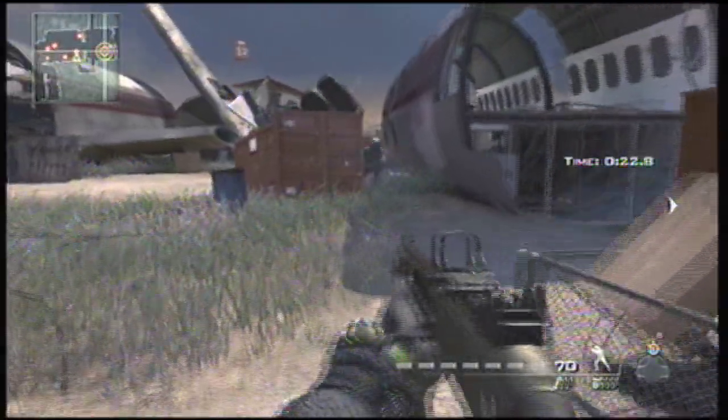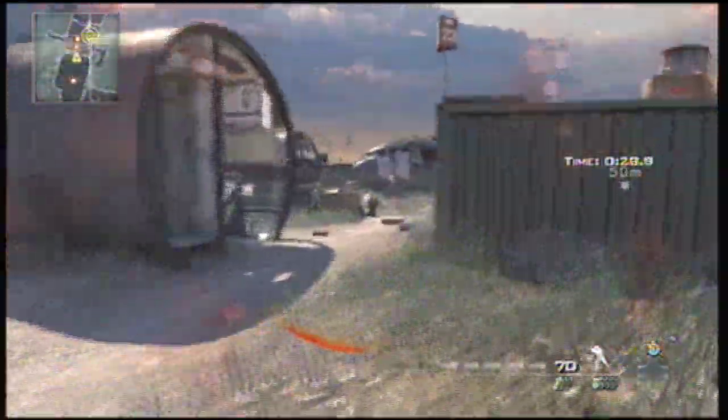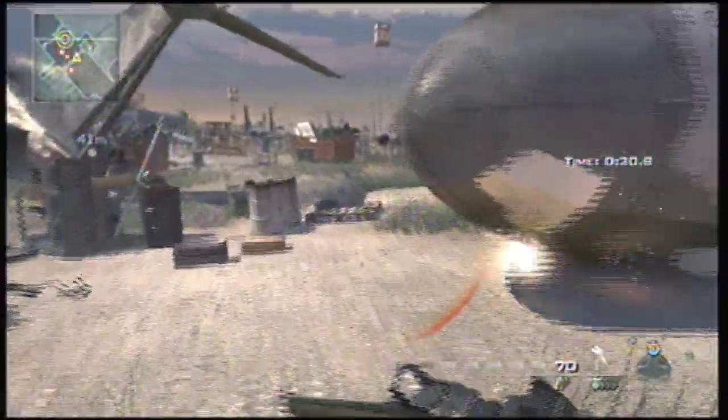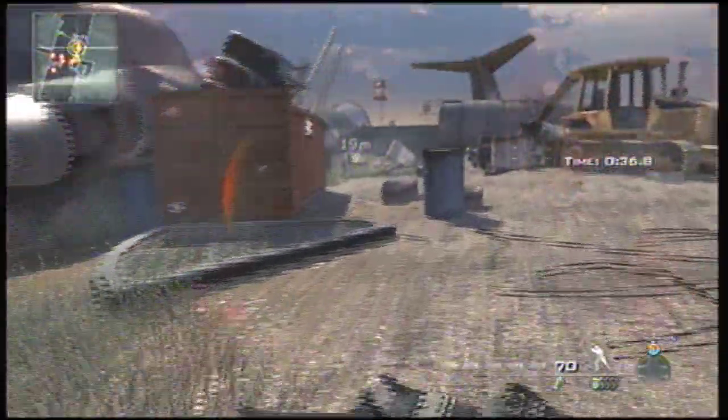Whenever you run into an enemy, try to kill it — kill as many enemies as you can. I killed that one guy right there because he might have turned around and got me from behind. Throw flashbangs when you enter any new areas, and if you kind of hit something, throw another one just to make sure you're not gonna get messed up.